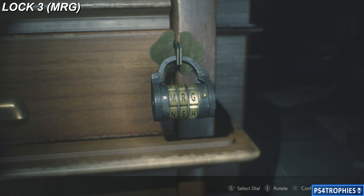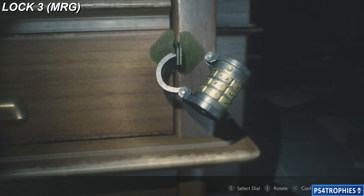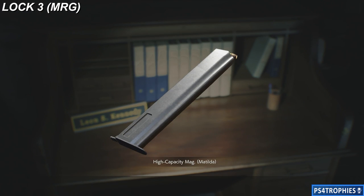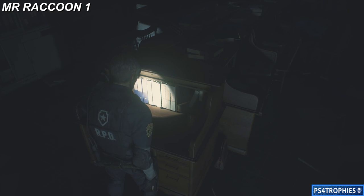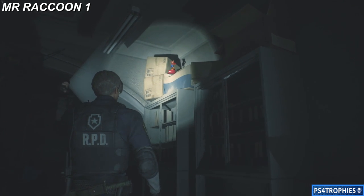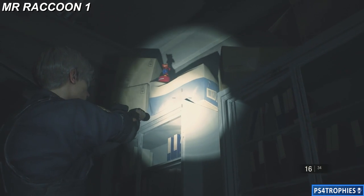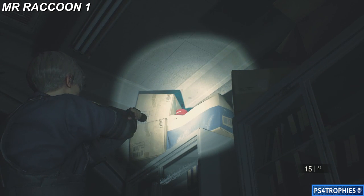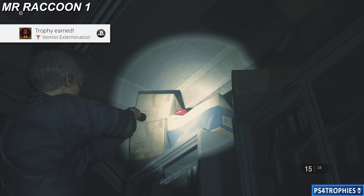You'll get yourself a nice little gun upgrade as well. When you pick it up and it's in your inventory, select combine, and then you can combine it with the Matilda to upgrade it. Our first of 15 Mr. Raccoons is also in the same office — it's going to be just above here in this corner. You'll see it from the desk with the two locks on it.